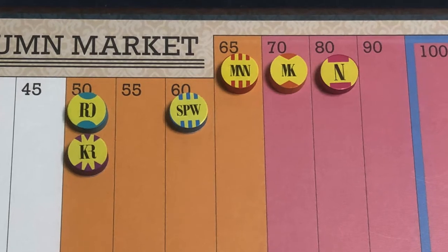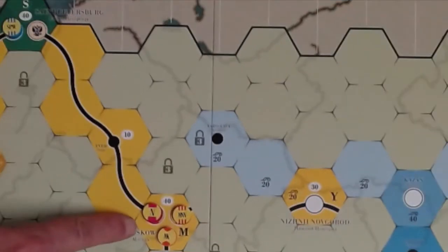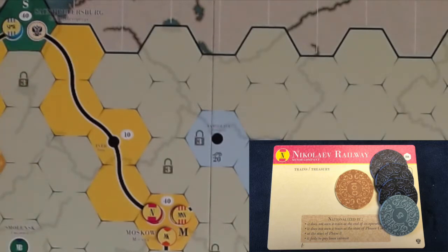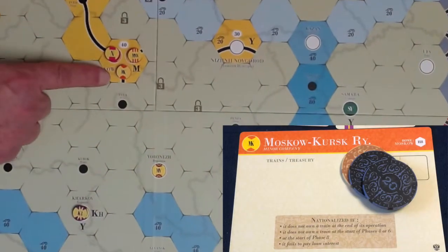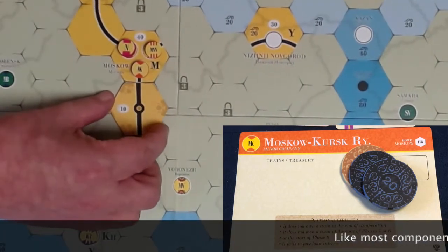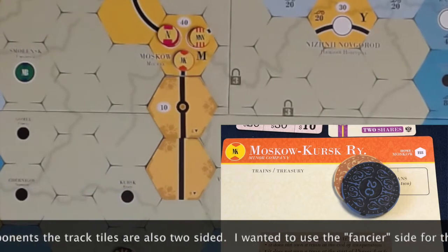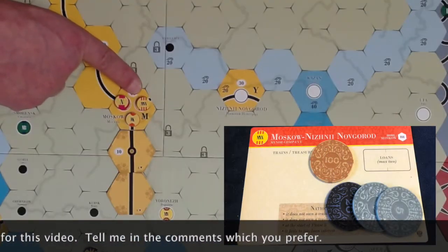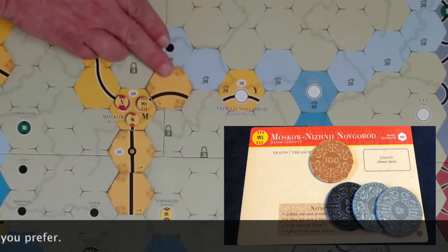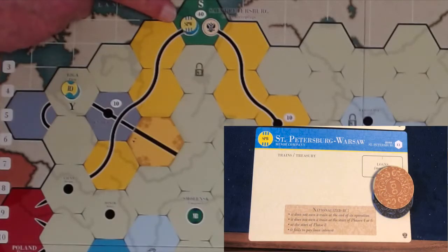During the operating round, companies will operate in order of their value. Company N will go first. N operates — it can build no track, it does not have a train to run, so it pays no dividends. Its stock price will drop to 70 and it's able to purchase a 2-train for $100. The MK operates — we're going to lay a straight track down on hex H10, and pay $20 to lay an additional track on H12. Again it has no trains to run, cannot pay dividends, its stock price falls back, and it also buys a 2-train. The MNN lays a gentle curve at I7, does not run trains, pays no dividends, its stock price drops to 60, and it buys a 2-train for $100.